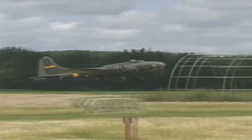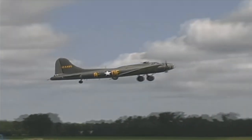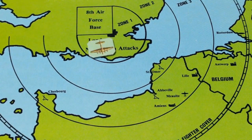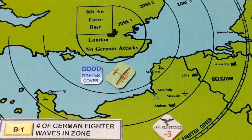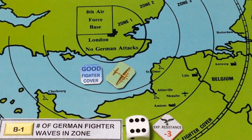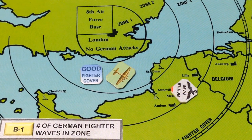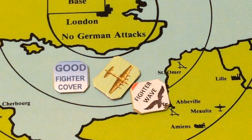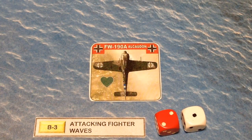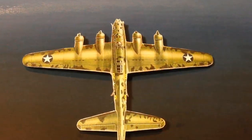At around 0900 hours, the review copy takes off. It enters the protection of Zone 1, and then flies into Zone 2 where it has good fighter cover. The Germans manage to send one wave after the bomber formation. The enemy fighters make contact — a single Focke-Wulf 190 heads in the direction of our bomber. The bandit, undetected by our fighter escorts, starts a vertical dive.